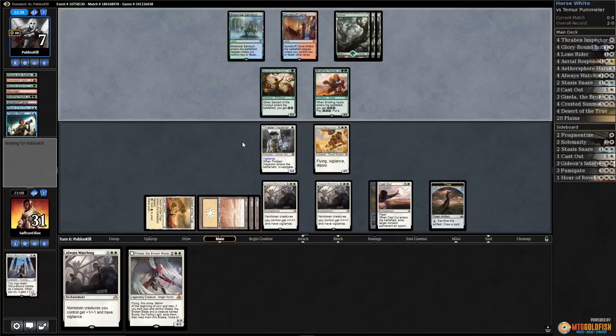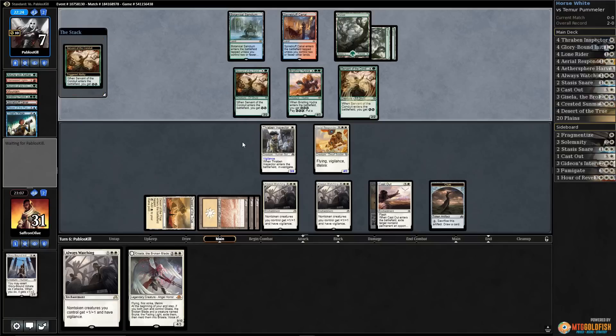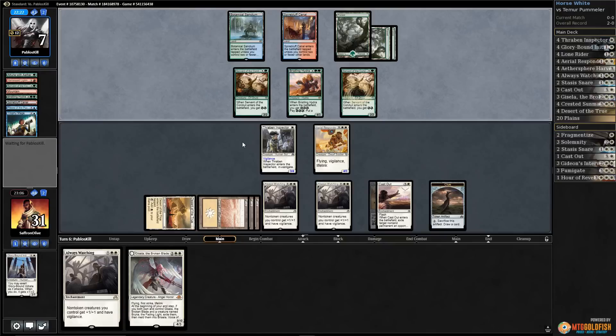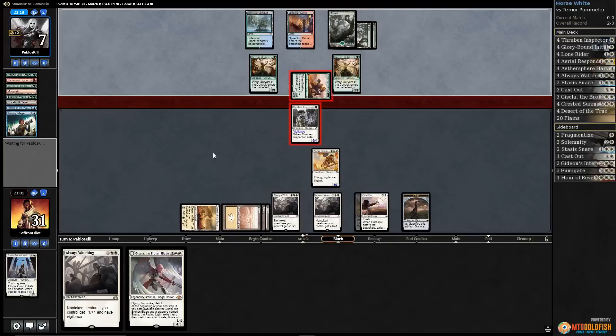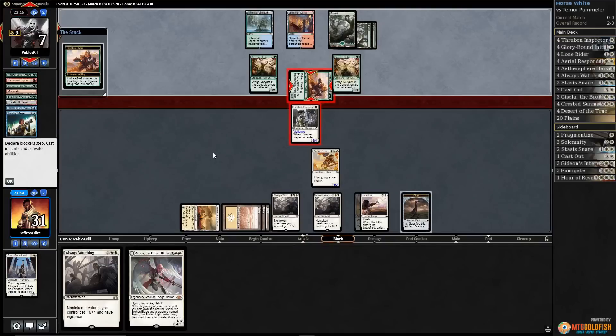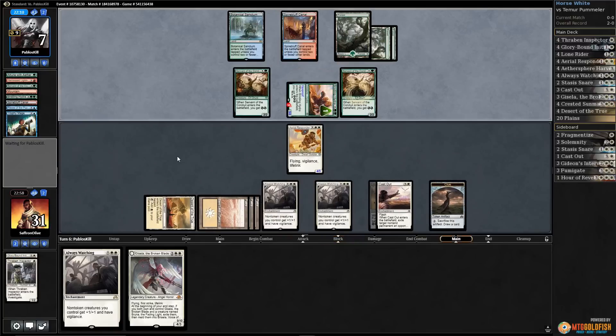We've just played Always Watching, another Servant, more energy for our opponent. Opponent goes to combat, attacks — we might as well block. We don't want to die to something weird and janky with double strike, and blocking makes that a little less likely. Opponent passes.